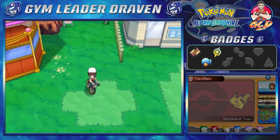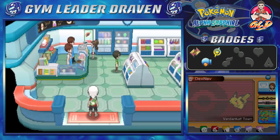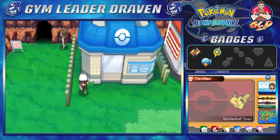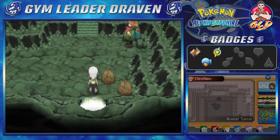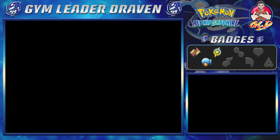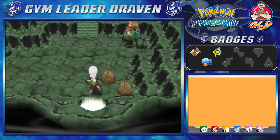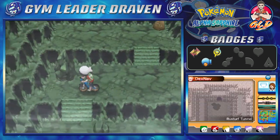Before we do anything, I think it's best to actually buy quite a few Repels. Actually, you know what, we do have Repels — never mind. So we switched out our bikes because we are now able to go through the Rusturf Tunnel. And this right here will lead us back all the way to Rustboro City.